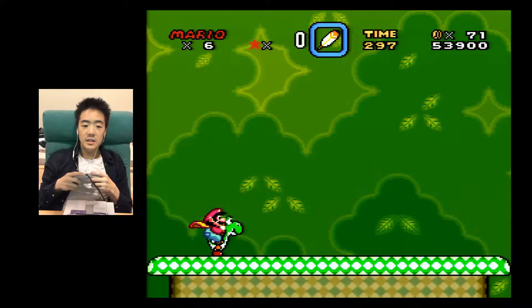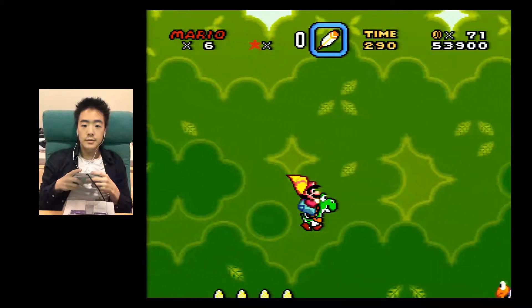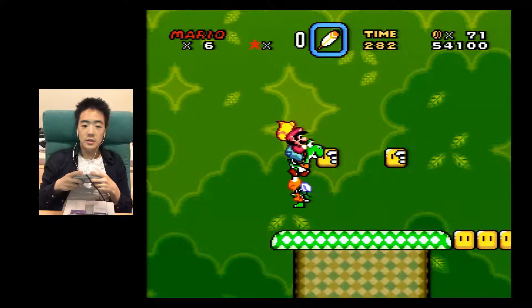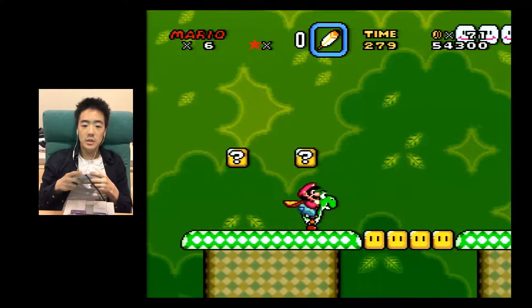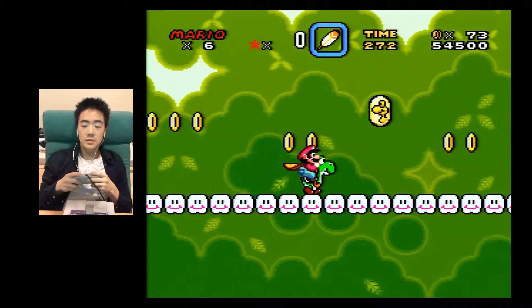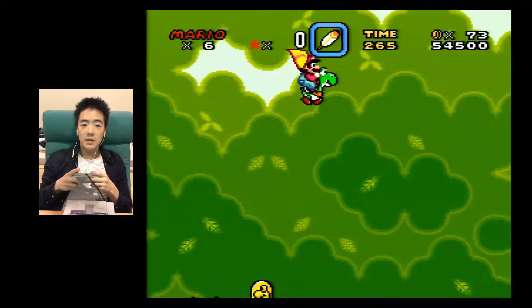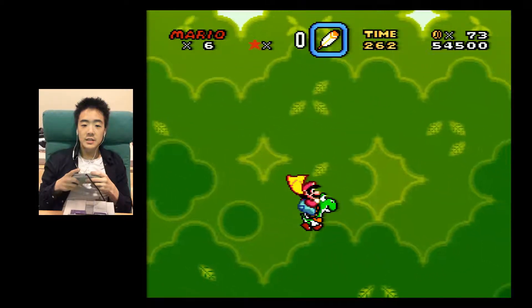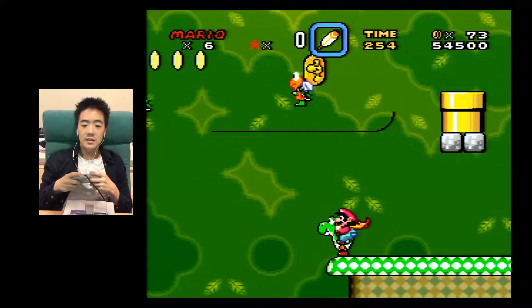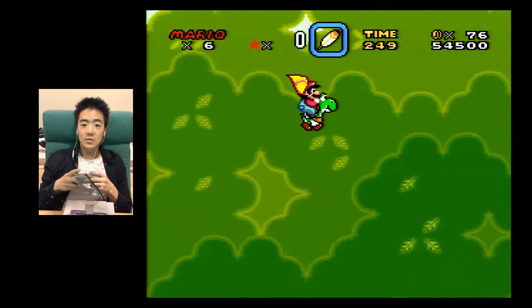I could get a flying start here. It's good to know where you can fly all the runways. This is a nice runway too. You can't fly forever with Yoshi, but you can glide for a long time. I think they designed the levels just right so that you can glide through the levels with Yoshi.